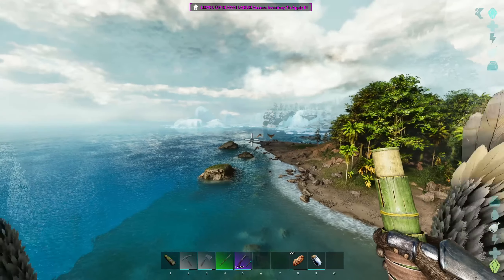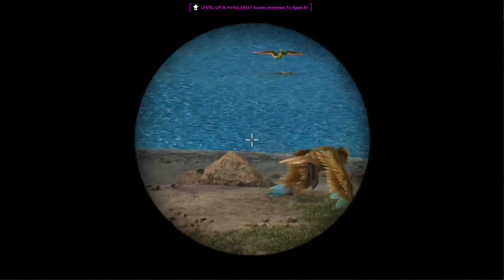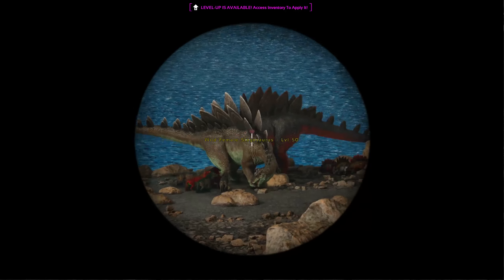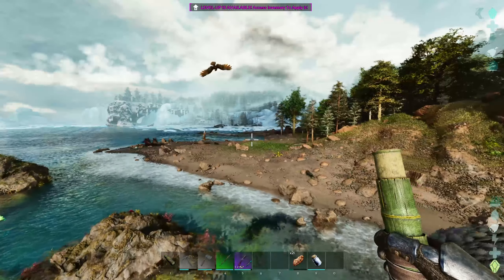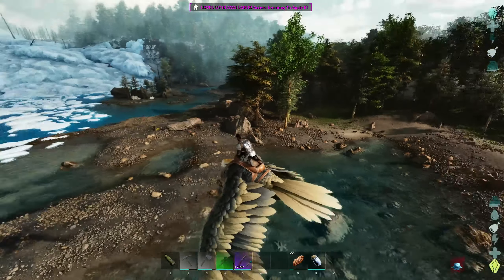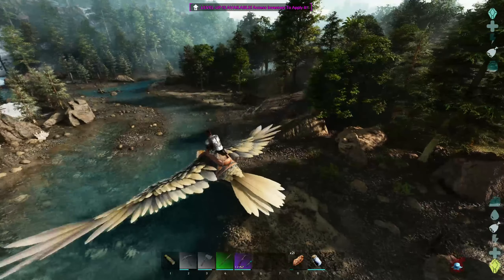We're coming up to where we tamed Ace — Ace remembers this place wonderfully. I'm going to be really annoyed if I find a high level female Argentavis. The highest here is 100 — I can deal with not taming that. But it actually doesn't look like there's an Anky here at all. There's a Dodie but it's not a great level. Maybe we should go to Herb — there's absolutely nothing here.